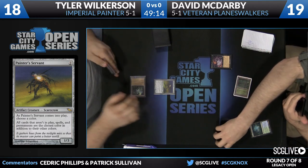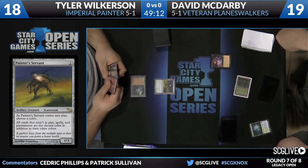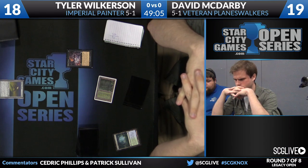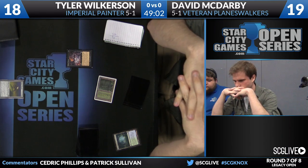We see these in Counterbalance lists because blue is so prevalent and very powerful once you have Painter Servant in play set to blue. Imperial Recruiter allows you to find Painter Servant or a variety of odd ducks and utility creatures like Magus of the Moon, Giant Ballard, Phyrexian Revoker, and so forth. What gets interesting here is that Wilkerson's on a mulligan to 5.